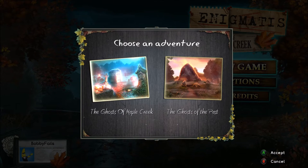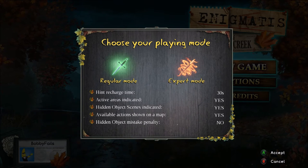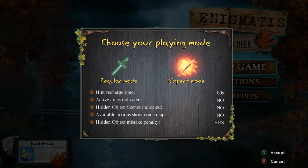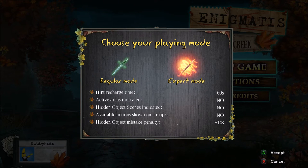You've got two campaigns to choose from: the first one is The Ghost of Maple Creek, which I've just completed, and the second is The Ghost of the Past, which I haven't looked at yet — you'll have to complete the campaign and check that one out yourself. You've also got two difficulty options: regular and expert. Regular has hint recharge time, active area indicators, and things to help you including hidden object hints. Expert gives you a penalty for mistakes, no hints, and a 60-second hint recharge. Best bet is to play through regular mode first and then go back on expert.